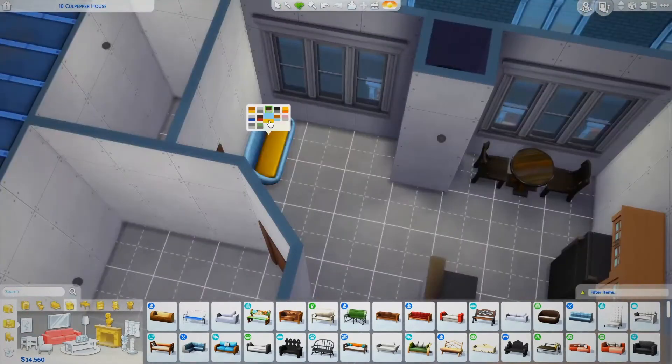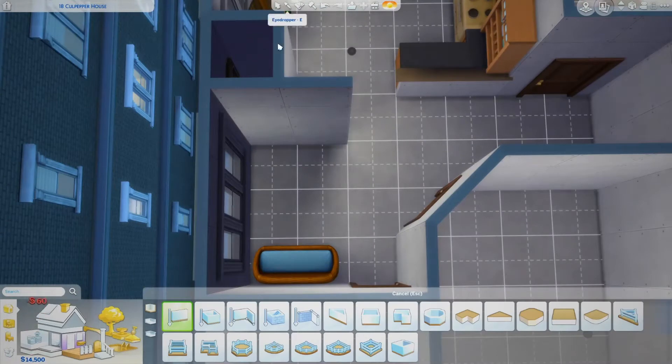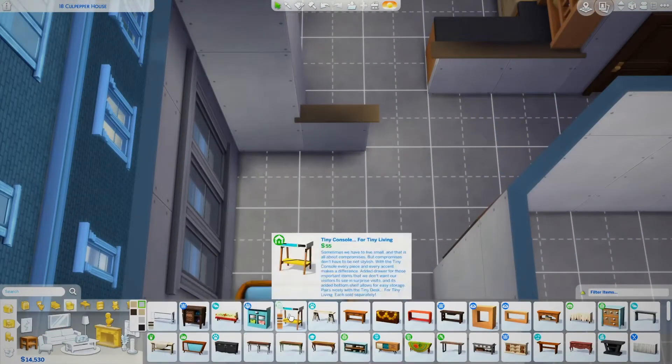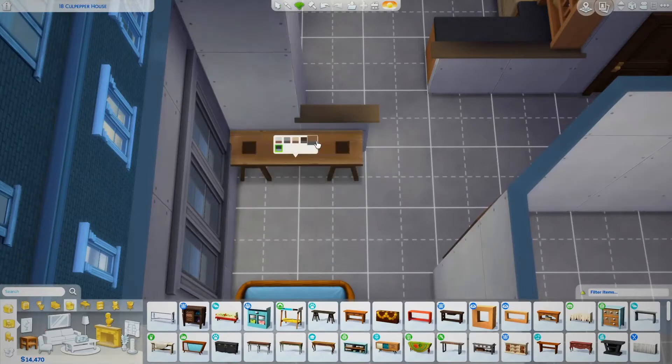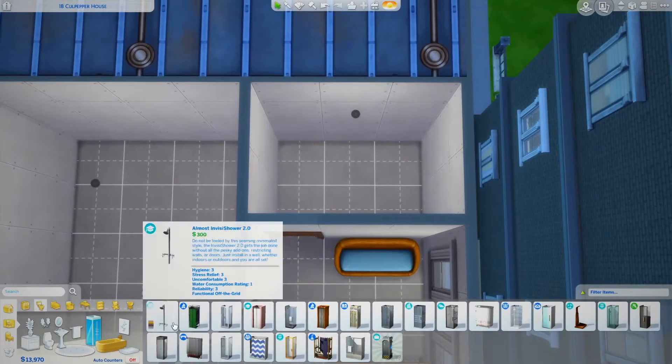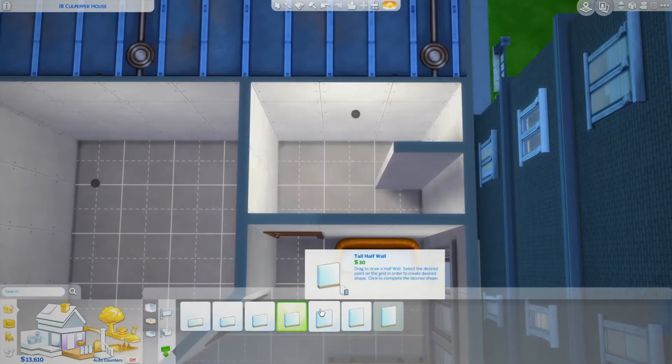There is a guitar, and there ends up being a guitar and an easel, and obviously a bookshelf. I think that's all I put in this apartment for skill building.